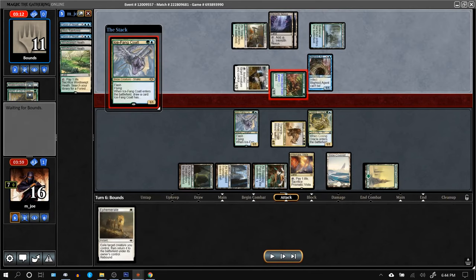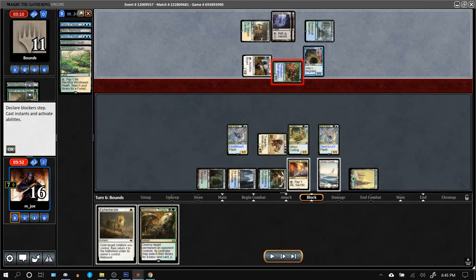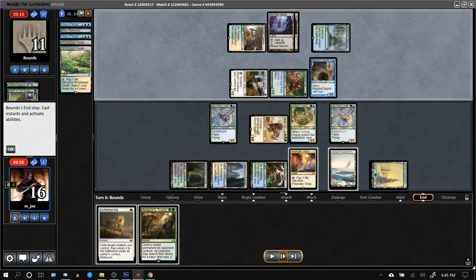Here's the Icefang — it can't block obviously. Assassin's Trophy was an awesome draw. With double flyers versus their double flyers, if they give protection to a flyer, I can just kill whatever they give protection to in response with Assassin's Trophy.